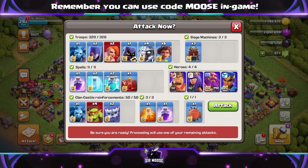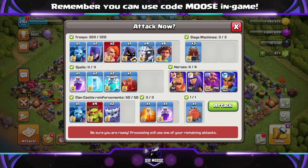1 minion, 2 witches, 2 super vaux, 1 headhunter, 4 electro titans and 6 root riders. Don't worry, the army copy link is in the video description.